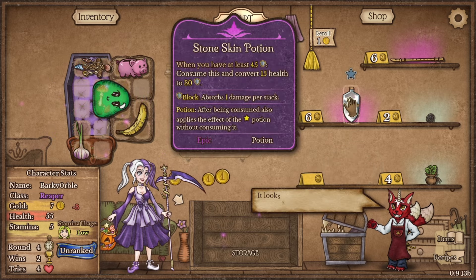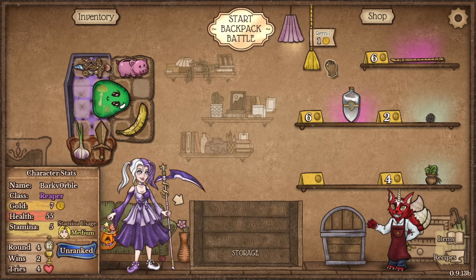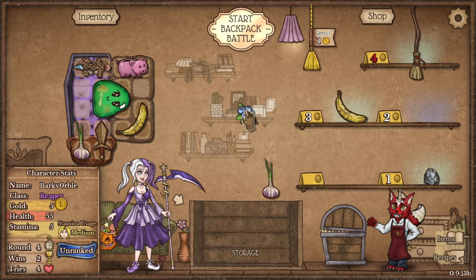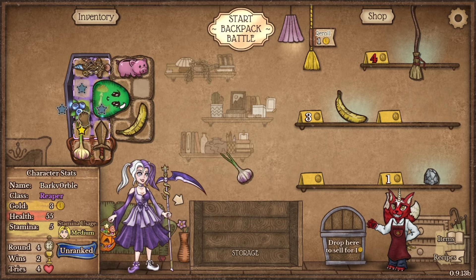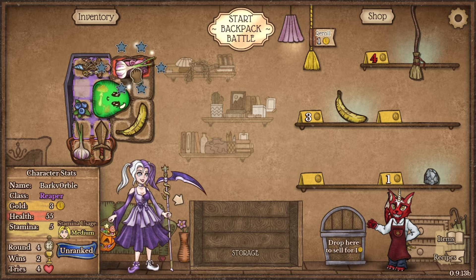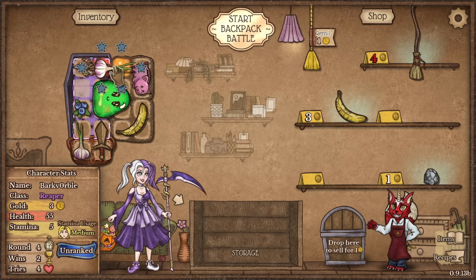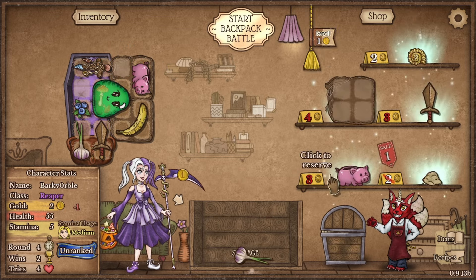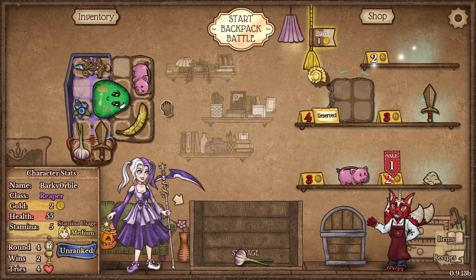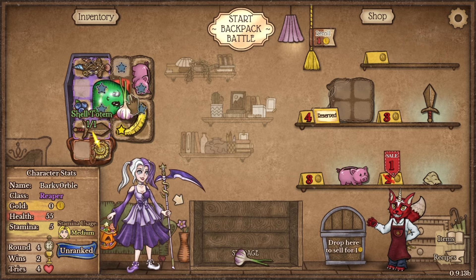I did say before that we were looking for the Stone Skin Potion, but it's a bit early for that — we're not going to do it quite yet. This is on offer, this will be good later. We could go for more food, but I don't really think we need to. Let's just see if we can get a bag on our own — boom boom bang bong. And then we can go double shell totem. I might actually do that — I think shell totem's kind of busted, to be honest.